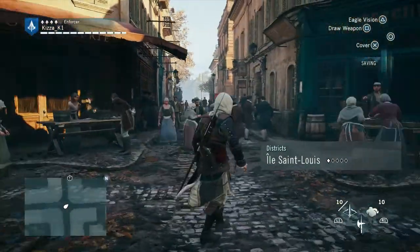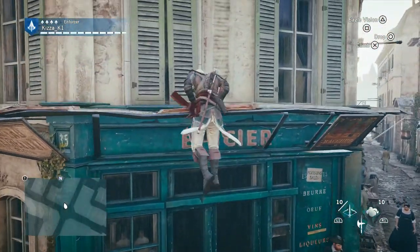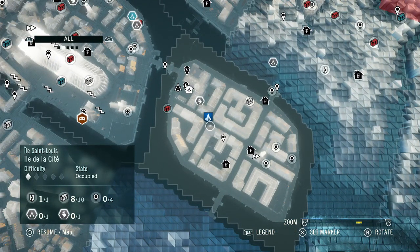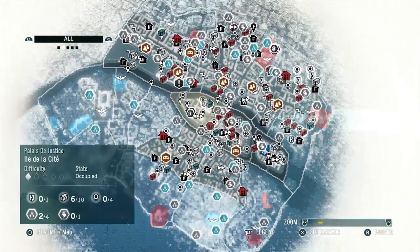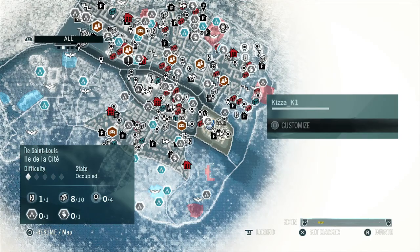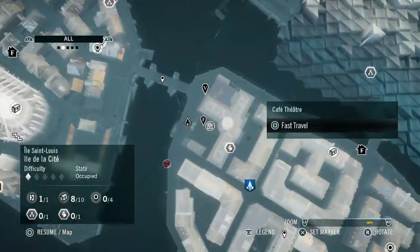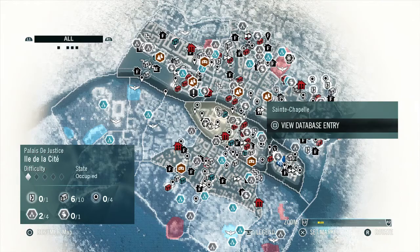Alright guys, welcome back to Assassin's Creed Unity. I might just get up here and check out exactly where we are. The next mission is right here — we're over at the cafe. There are no cafe missions. Can you see that laughing face? It's like two masks.